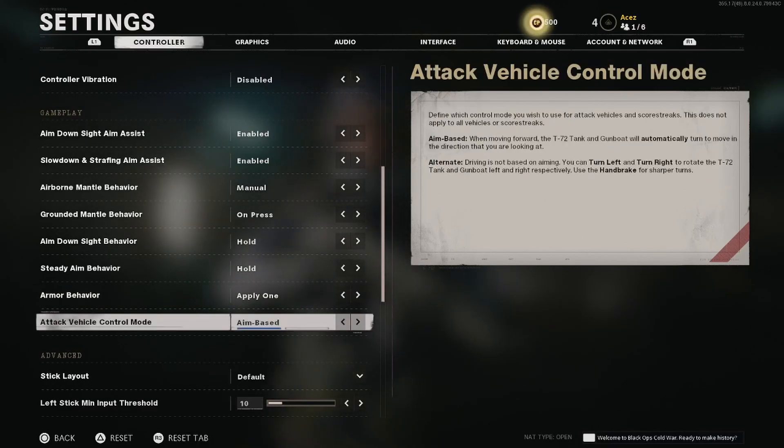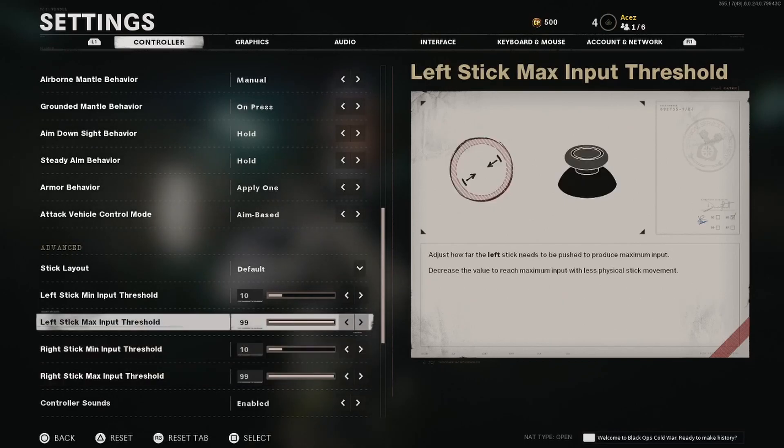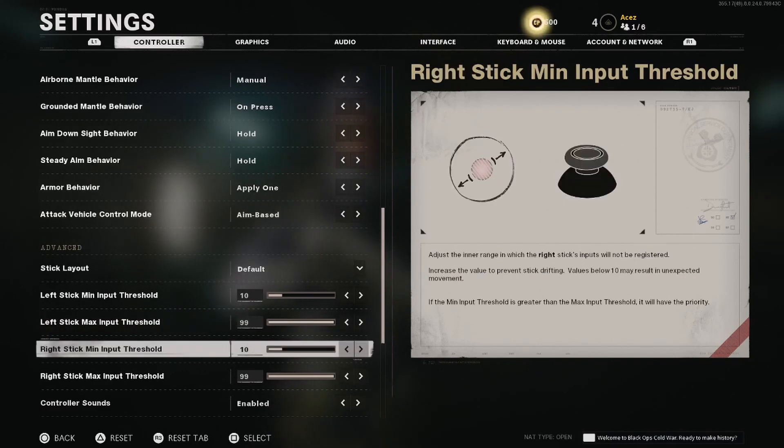Attack vehicle control mode I have on aim-based. Honestly I haven't dabbled with vehicles too much in Cold War from the alpha and beta, so that setting I'm not too familiar with. The stick layout is going to be on you. Now these thresholds are very nice — they have left and right stick this year; last year was just a regular dead zone setting. I'm going to set the left stick to about 12 and my right stick to probably 12 as well. If you have an older controller you're going to want the minimum threshold a lot higher because of more wear and stick drag. If you're a professional-level player, turning it down to zero gives you the most precision.